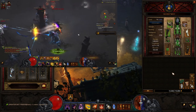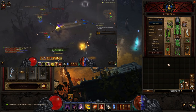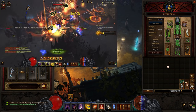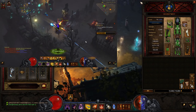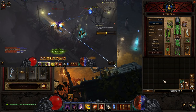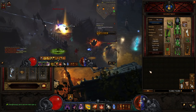We're using Focus and Restraint. For stat priorities, click the link in the description. We are looking for as much damage as we can — Area Damage, Critical Hit Chance, Critical Hit Damage. And of course you want that 38.70% Cooldown Reduction to have permanent uptime on your Vengeance. That's really important. I think that basically covers everything.